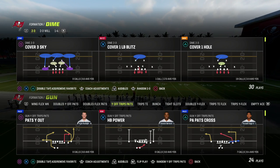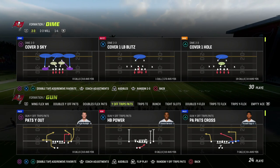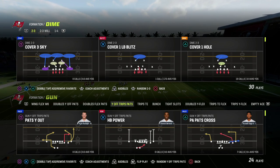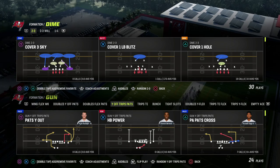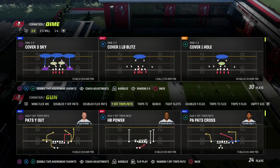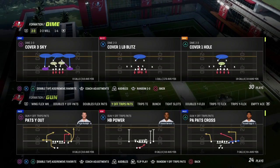I want to talk to you about the Dime 236 — you can find this formation in the Baltimore Ravens defensive playbook. This is one of my favorite formations in the game, solely for the fact that number one, you get really good sheds out of this formation. It has some unique tricks you can use to create really incredible sheds.